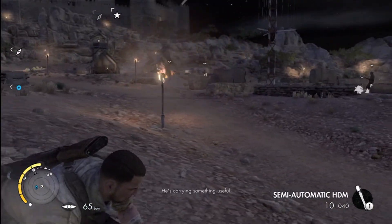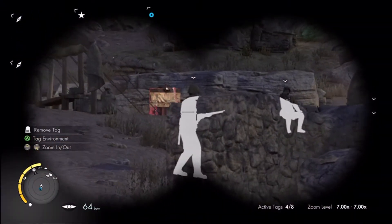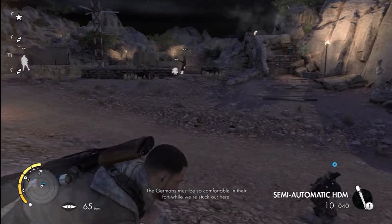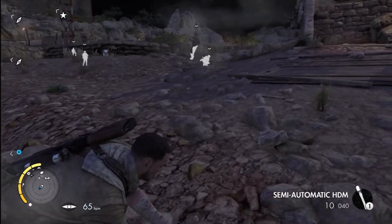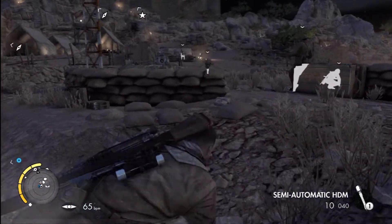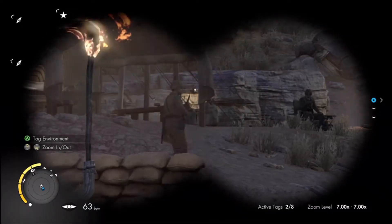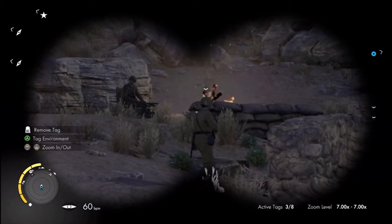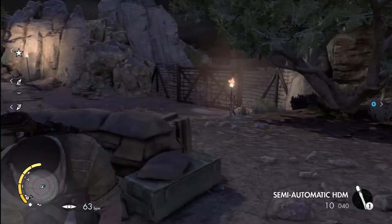Now this guy that's walking — I believe this gentleman right here is the guy that has our weapon part. I believe we restarted the area; that's why all the people are here. But once you've done something like the long shot and the sniper nest, it's done. The light tower objectives are still there. This guy is pretty much on patrol, walking around. He's got our first weapon part of this map.